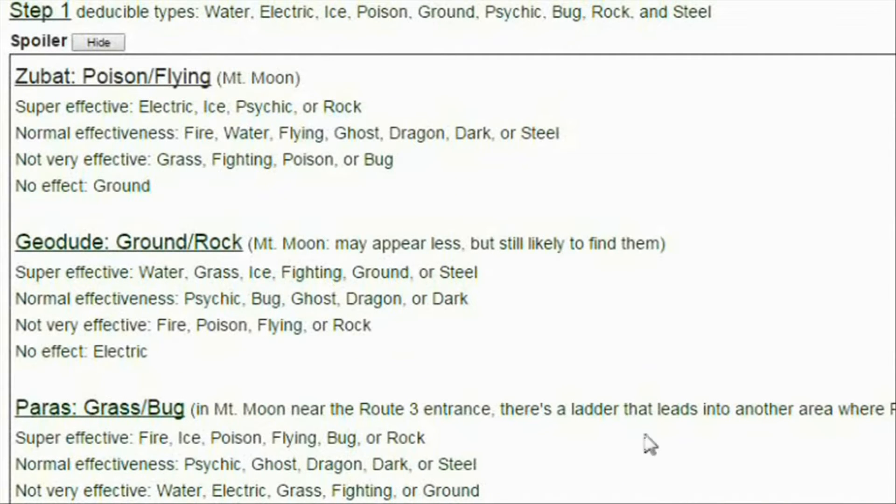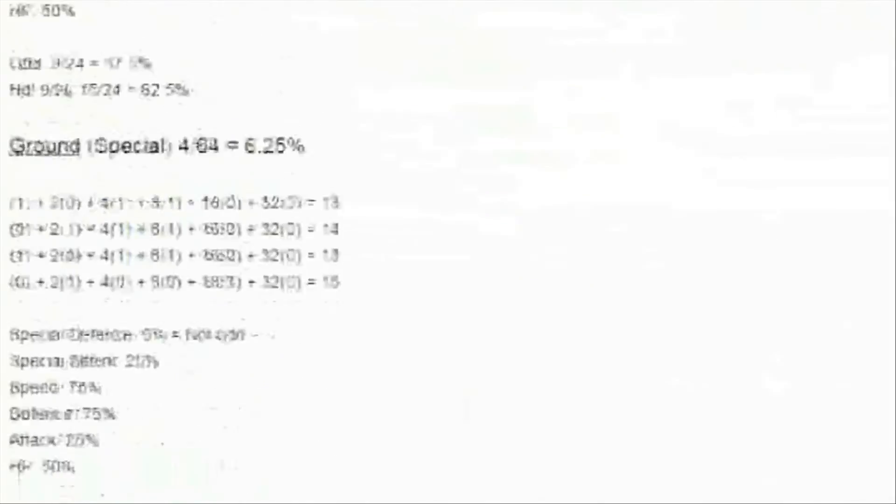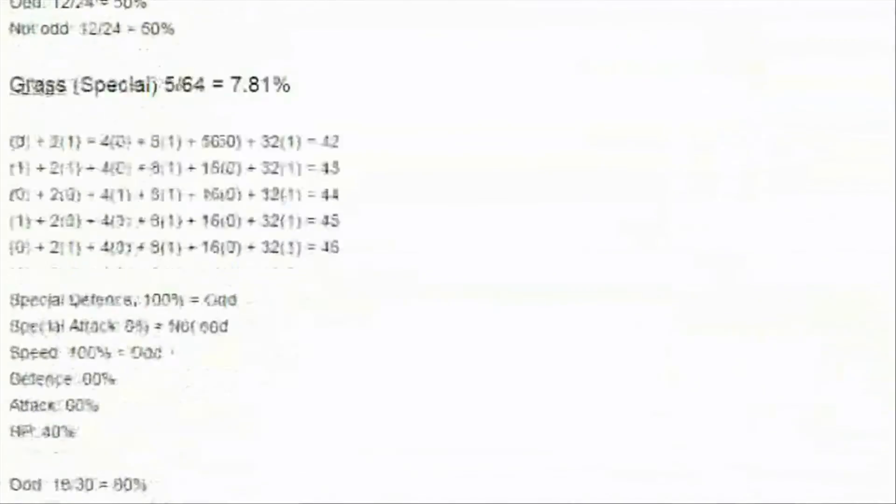So apparently it's psychic. Now, since we know psychic, we go down our guide. Once we have determined the hidden power type, we can use the guide to deduce which IV is odd. We see that psychic hidden power must have an odd special defense and special attack. If you breed your Pokemon well, you should know what to expect. We aren't finished yet, as we should confirm 31 IVs to make more profit.